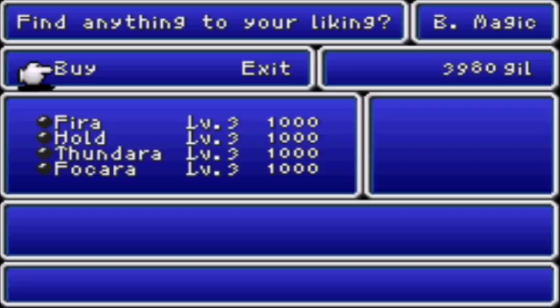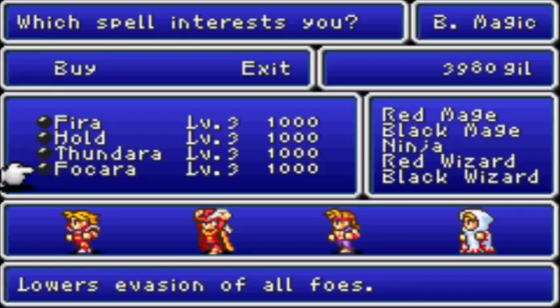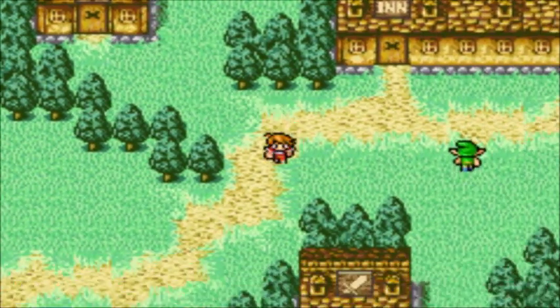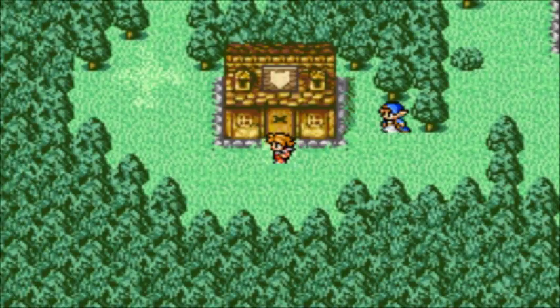The interesting thing about Elfheim is that there are two magical stores selling level three and level four magic for both white and black mages. The spells on hand are Fira, Hold, Thundara, and Folkera. I'm going to be going with Fira, Hold, Thundara, and Folkera. I'm not going to get them yet — they're a thousand gill apiece, which is quite expensive.